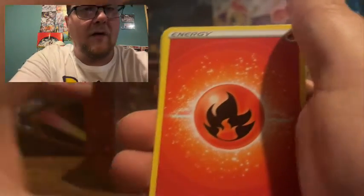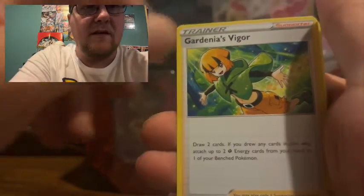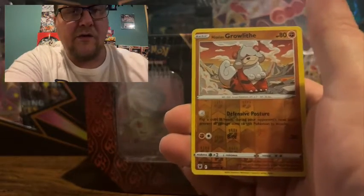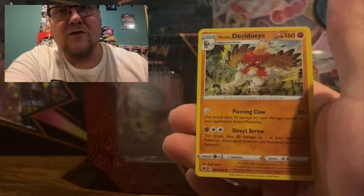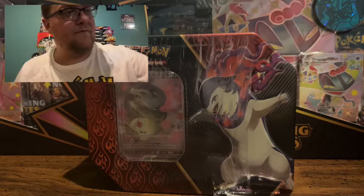We have one Astral Radiance pack. We got energy, Gardenia's Vigor, Gardenia's Vigor, Dewgong, Jubilife Village, Ashwatt, Hoothoot, Kricketot, Stantler, Qwilfish, Hisuian Growlithe reverse holo non-rare, and a Hisuian Decidueye — and that's a holographic too! I don't think I have that one so that's pretty exciting.